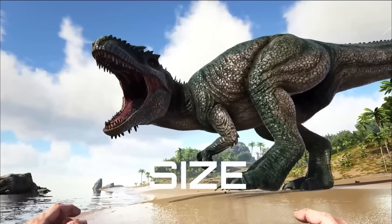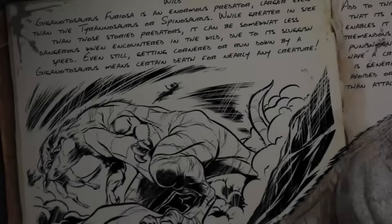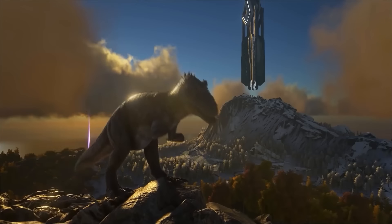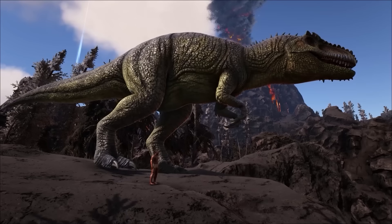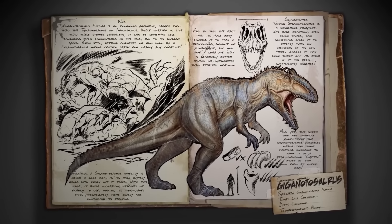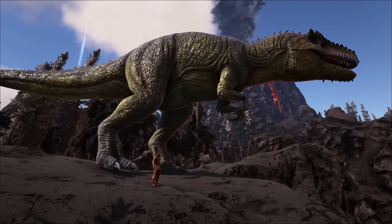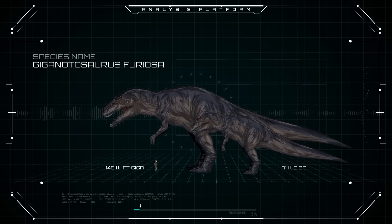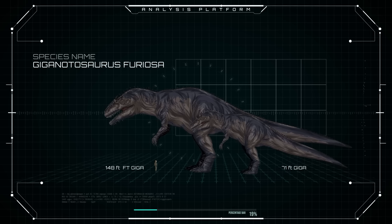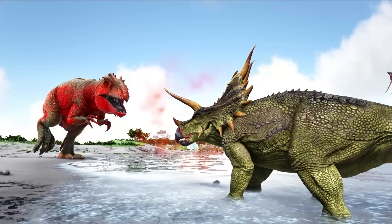And finally, this animal's size. In the previous episode, we entertained the idea that this creature measured around 71 feet in length based on the dossier image. In this episode, we'll align ourselves with the size seen during gameplay — approximately 43 to 45 meters, or up to 148 feet in length. This big fella is not here to play around. Now that we have a good idea of what we're up against, let's unleash the Giga.